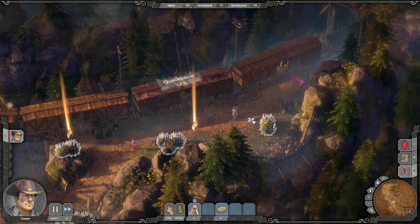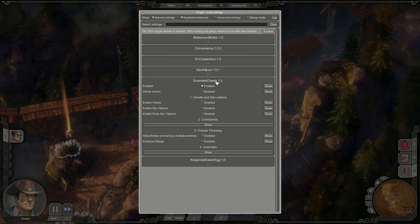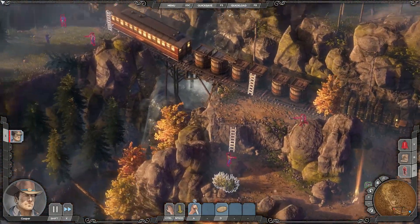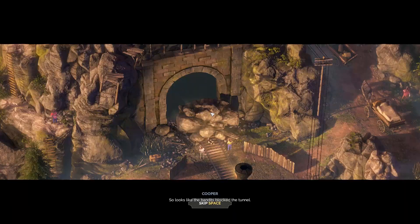But for some much more interesting things, we can have a look at this mod — Extended Cheats. It adds a lot of interesting stuff. Here you can just enable cheats with one click and infinite demos. So let's maybe get Doc first. And you can see cheats just work without any code or anything like that.